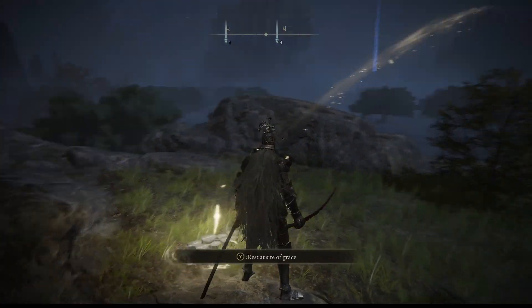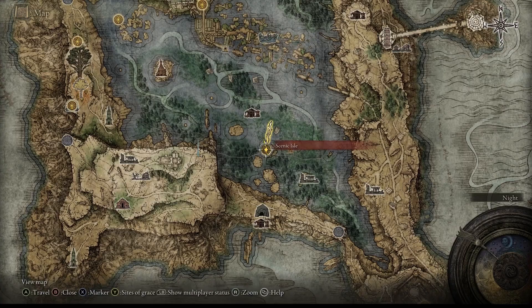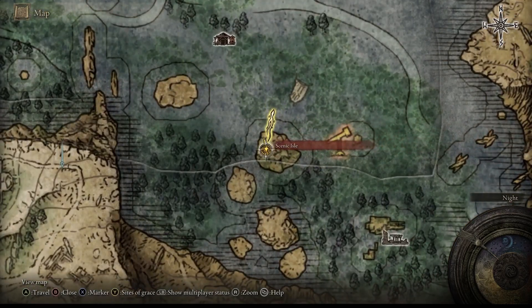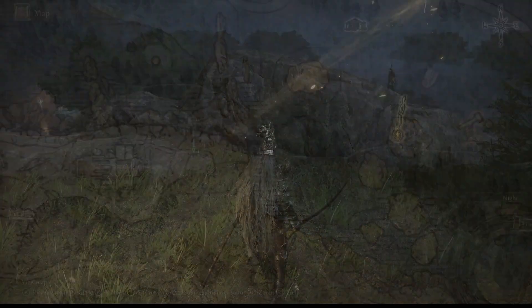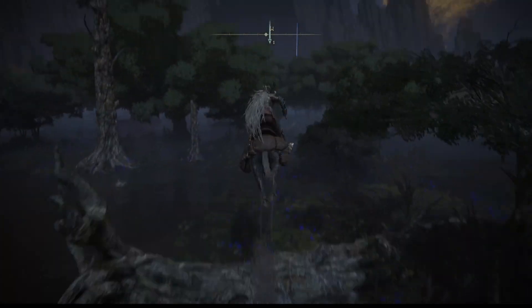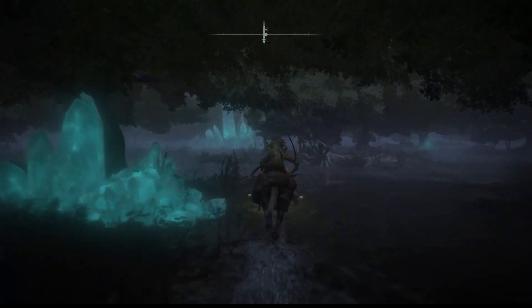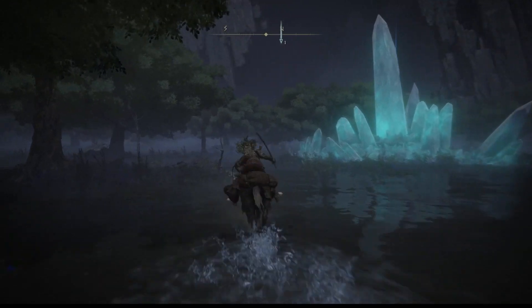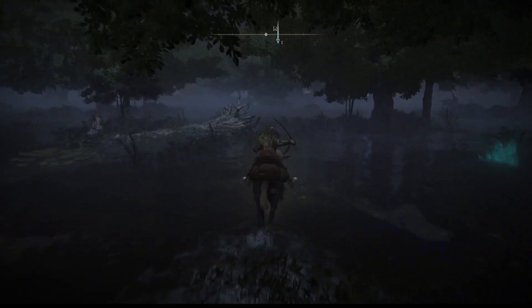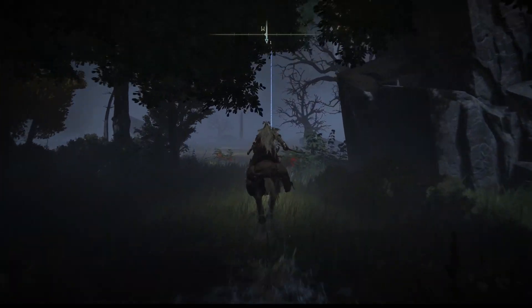To become invincible in Elden Ring against any hit, let me show you where you need to go. Pull up your map — we're going to go first to the Scenic Isle, and then all the way across here. Let's get on our horse and start going. This Ash of War is amazing because you can put it on any shield — it doesn't matter what size it is. It is just one of the most overpowered Ashes of War you can use because it gives you that invincibility.